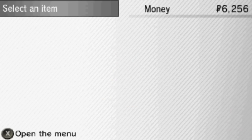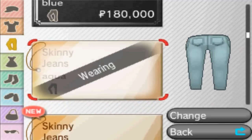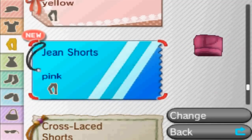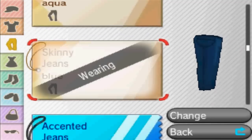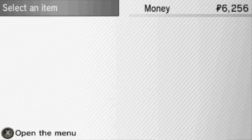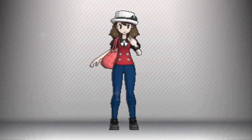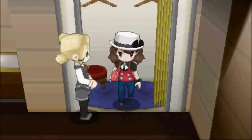X and Y did at least introduce Trainer Customization, a feature I've been dying for. I'm very happy that I finally get to play as whoever I want and design my own character, but it's a bit more limited than I would have liked. The clothes are really expensive, especially the nice-looking ones at the boutique in Lumiose, and there really just aren't very many to choose from. There are even fewer options for guys than girls, and for some reason neither gender can remove their hat. I still like the feature — I just hope it gets expanded on in future games.